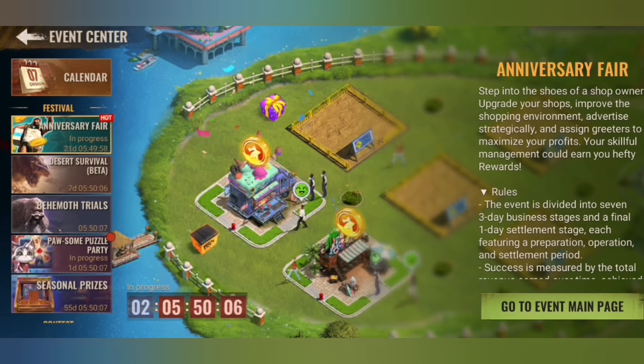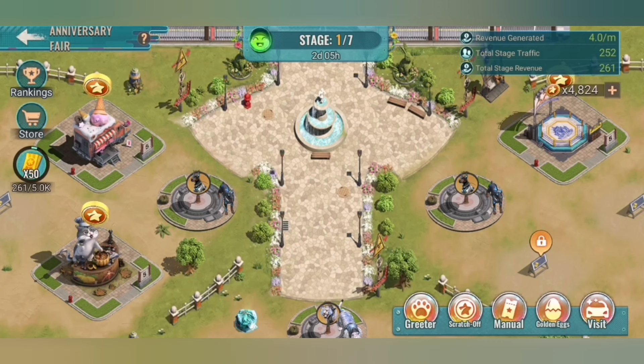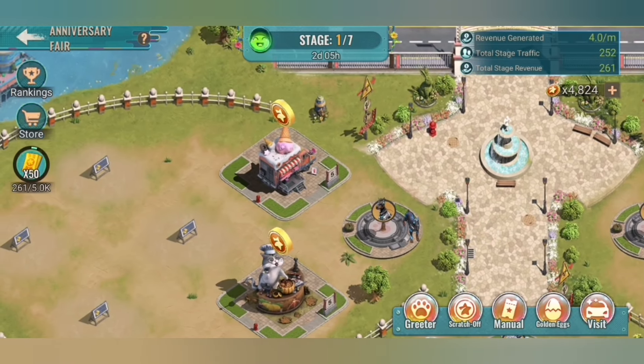It is called Anniversary Fair and it is a several-stage event. We have seven three-day business stages and one day settlement stage — that is the final period. Now we go into the details. It is crazy because as you can see here, it is a fair market.